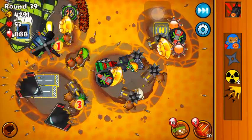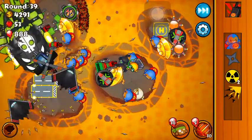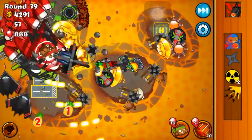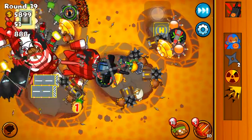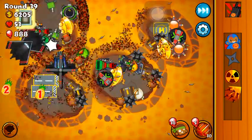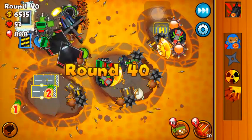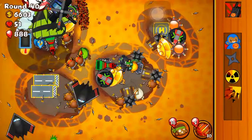I would always get at least two or three super monkey fan clubs, but since I sold everything I don't need them anymore. Ground zero takes them down — see how fast it works. Sabotage supply line, spike storm — and this will be the end of the episode right here at the end of round 40. I really don't need to go above round 40 for my contested territory.